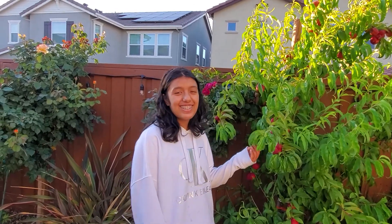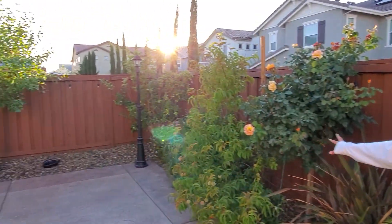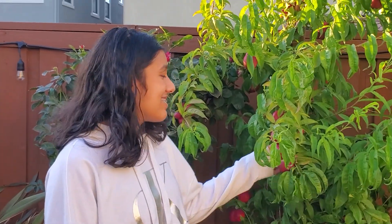This is the nectarine tree and there are over 50 nectarines on this tree, some at the top, and it's still growing. Behind me there are a lot of other fruits like apples, oranges, and pears — they haven't come out yet but over time they will. We actually plucked one a few days ago, ate it, and it was so yummy, very juicy and sweet. Most of them are ripe right now so we're going to pluck a few today.